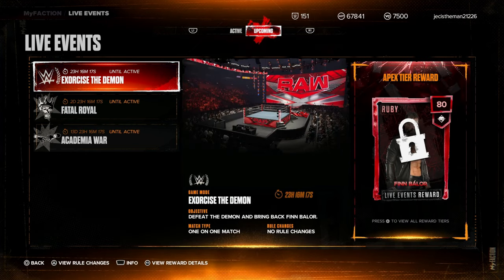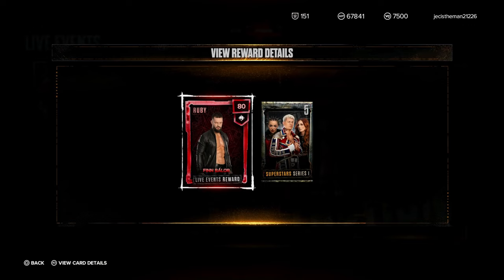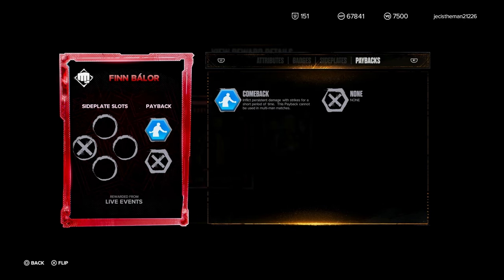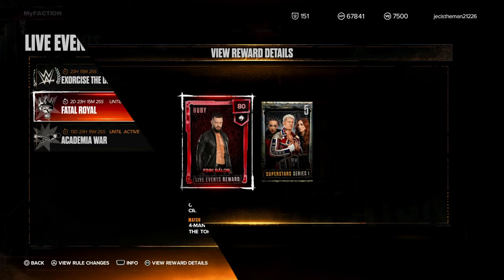We also have some more live events dropping tomorrow. This Finn Balor card — the featured Apex tier reward card — drops tomorrow and I will be covering it. Make sure you guys wake up bright and early and have notifications turned on. I will be covering this card as soon as it gets released, showing you guys the gameplay with his moveset and everything. He is a striker as well — I for sure will be getting some use out of this card. Stats-wise it looks pretty good, badges are decent, and I'm definitely going to be using him for Proving Grounds because I love using strikers there.